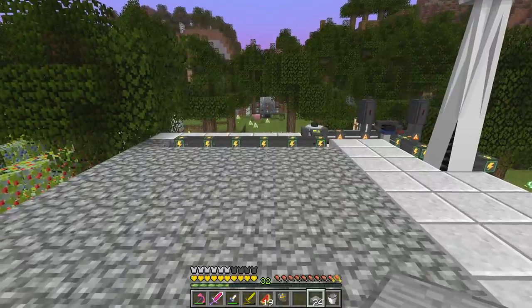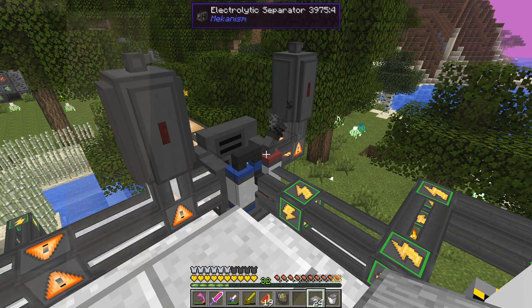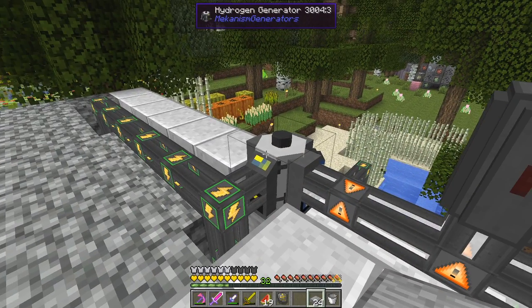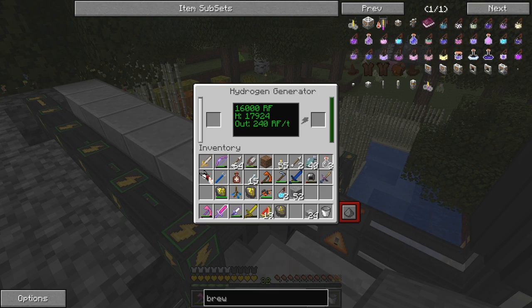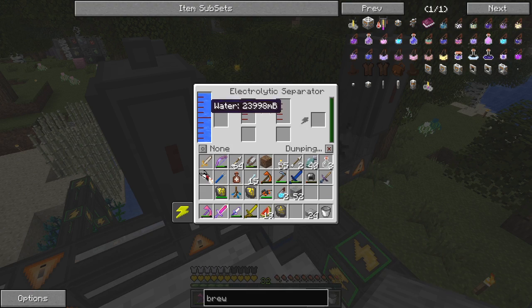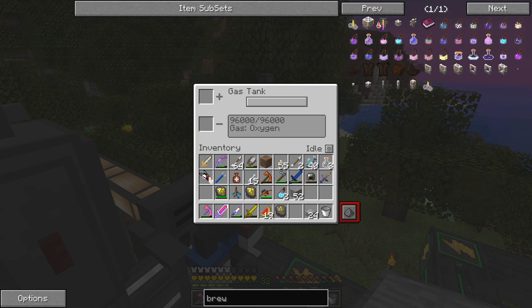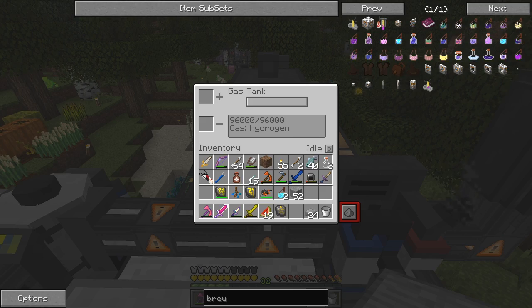Here you'll notice I've created a second windmill and done a bit more work with that mechanism. I created an electrolytic separator and put two gas tanks beside it, and here I created a hydrogen generator which uses hydrogen to generate power. At the moment it's full of energy. The electrolytic separator takes water — one side gets hydrogen and the other gets oxygen, which I'm dumping because that tank is full.